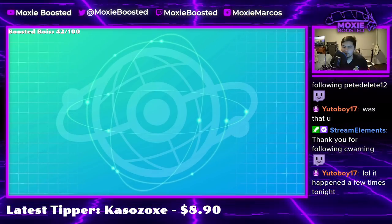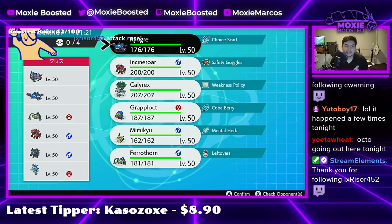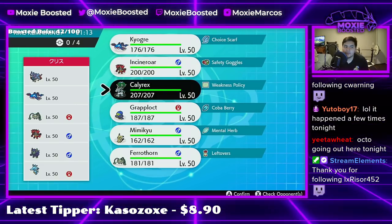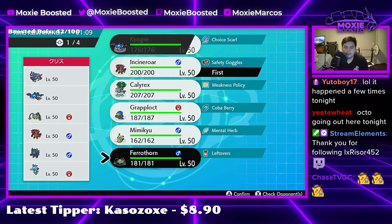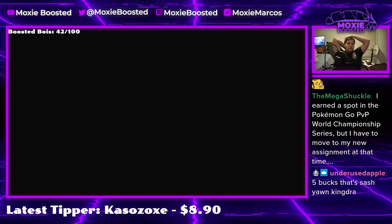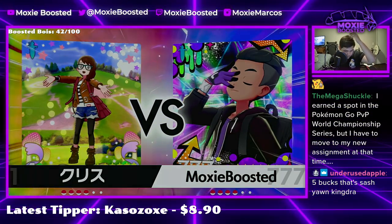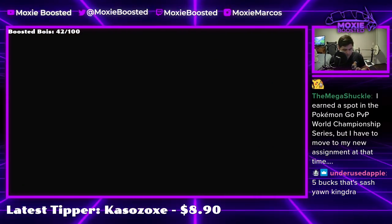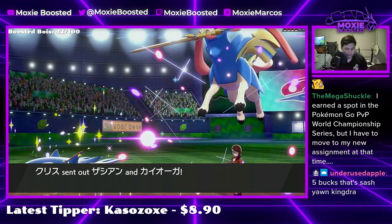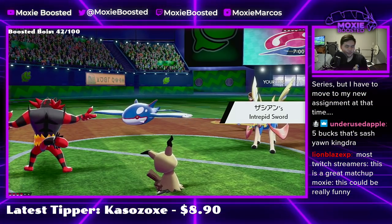Rank 7,099 — we're all over the place with our battles tonight. This is a really funny game for the Grapploct, because these things are usually Iron Defense. I can just wait for them to set up all the way and then it's over. We'll go for the standard setup. This could be actually really funny — this is a great matchup.